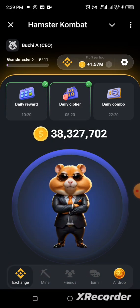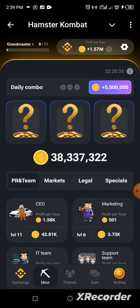Hello fans, welcome to our channel. Today we'll be unveiling the daily Hamster Combat combo for 6th July 2024. To do that, we head straight to our dashboard. On the right side of the three boards at the top of your dashboard, you will see 'Daily Combo' — just tap on it and this interface will open.